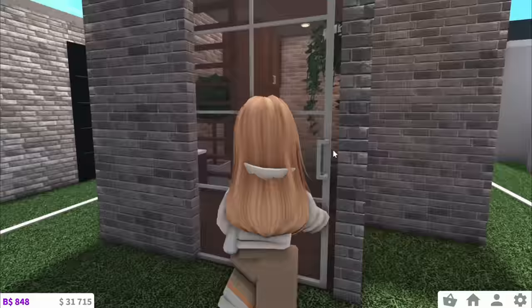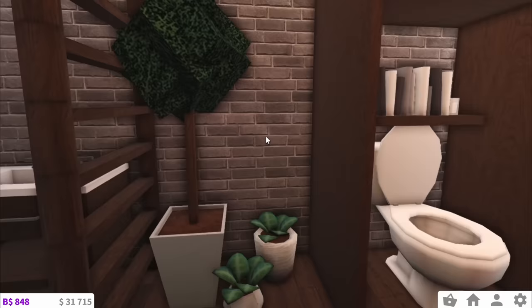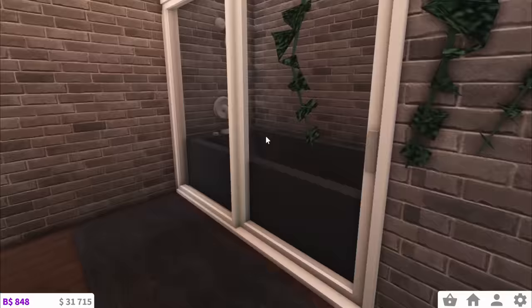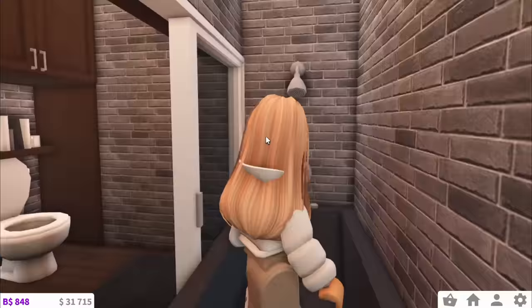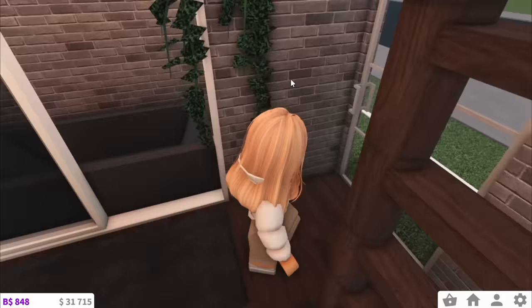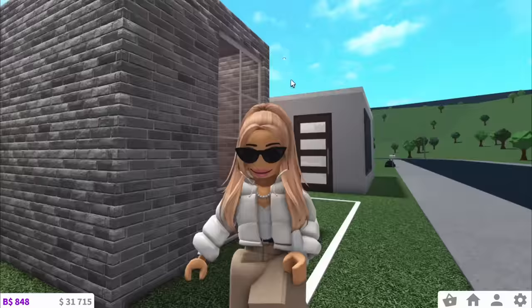This is bathroom number two, and you can just tell that this is a skilled builder. We have the sink area and the toilet area — all looks very nice. Then they've made a little separate bit for like the washing stuff, and plus they've got vines — we can't complain if they've got vines. I give bathroom two an 8 out of 10. That's a very high score from me.